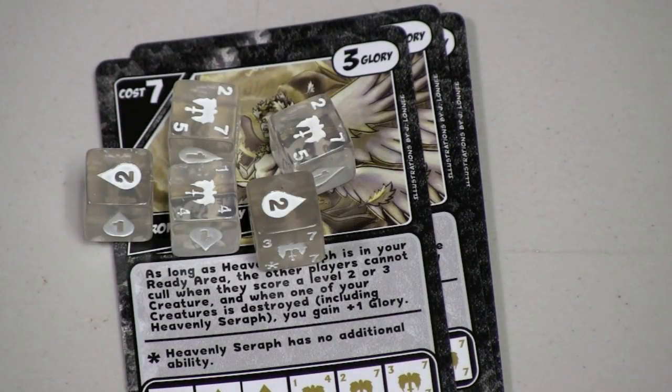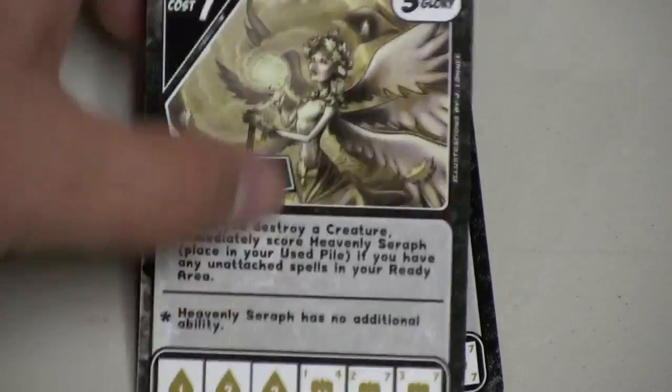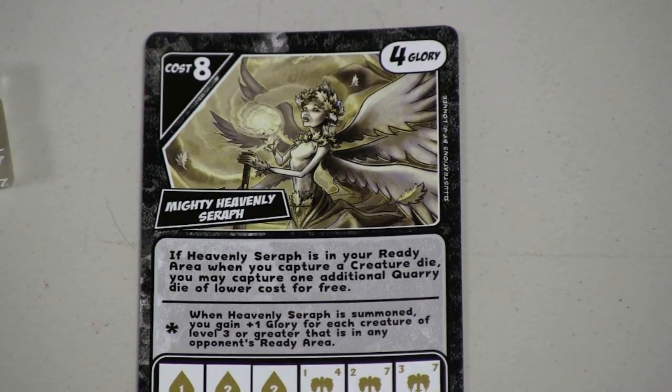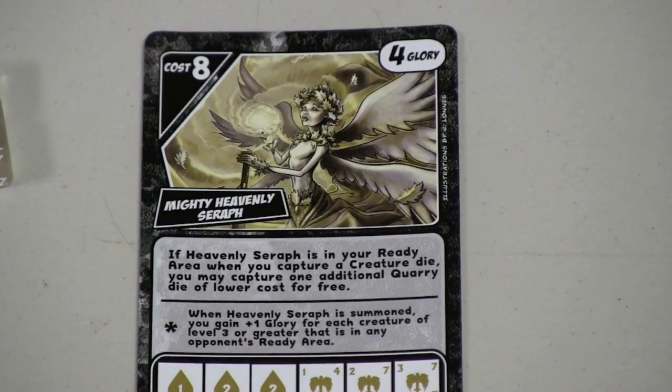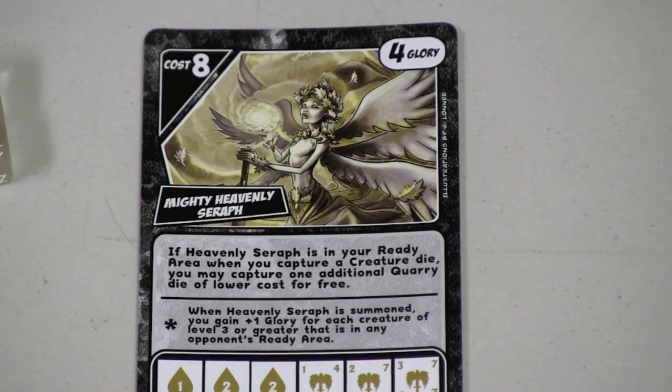And then the best we save for last — that's the seraphs. Very powerful angel creatures. My favorite is the mighty heavenly seraph. When she is in your ready area, when you capture a creature die, you can capture an additional one for free. So she lets you buy an extra die as long as it's cheaper. If you have seven and you buy one at seven, you can get one at six. That's a pretty good, pretty cool deal — I like her a lot.